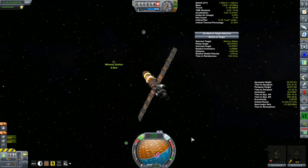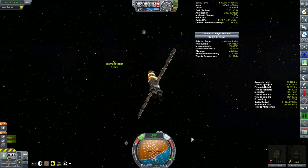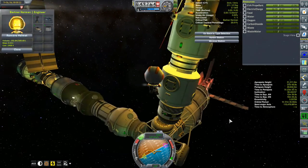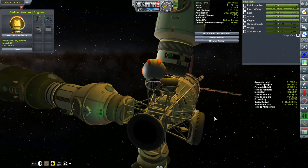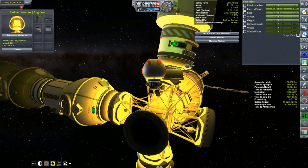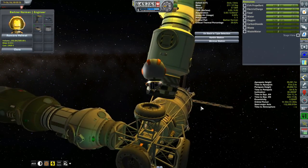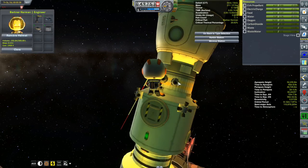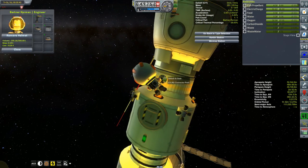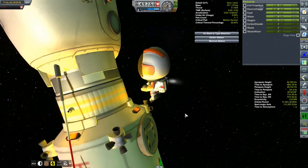We're going to use RCS to get back towards Minmus station and sadly call it a loss on this particular vehicle. That doesn't mean we're not going to salvage what we can though. I'm eyeing this docking port right away — Minmus station is missing a docking port, so we're going to take this one from the Korion 2 and attach it there. We also transferred over all the monopropellant, life support, and transferred solid waste from the station onto the Korion 2.